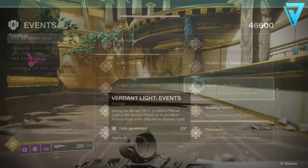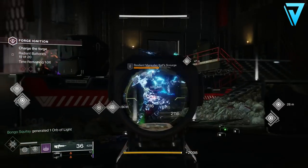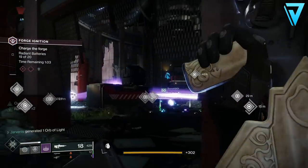The next triumph is called Verdant Light Events. During the Revelry, generate orbs of light in the Verdant Forest or any Black Armory forge whilst affected by Revelric Light. Similar to the last triumph, but on this occasion we actually went to the Bergusia Forge in the EDZ.